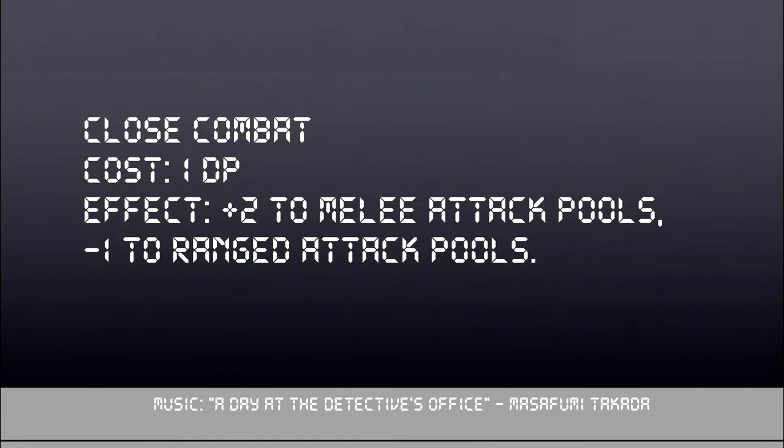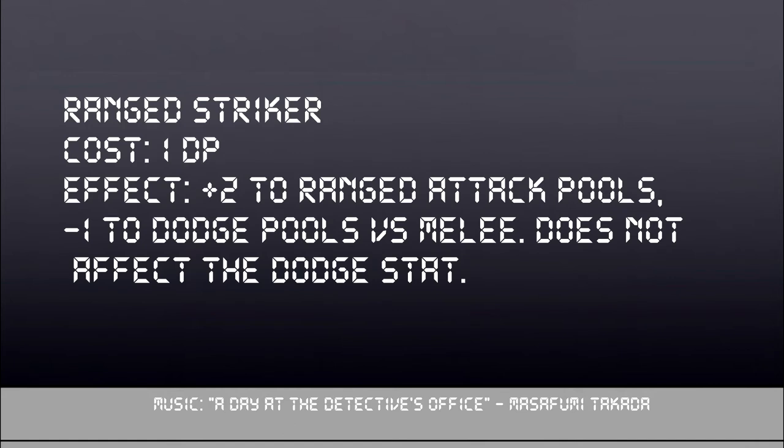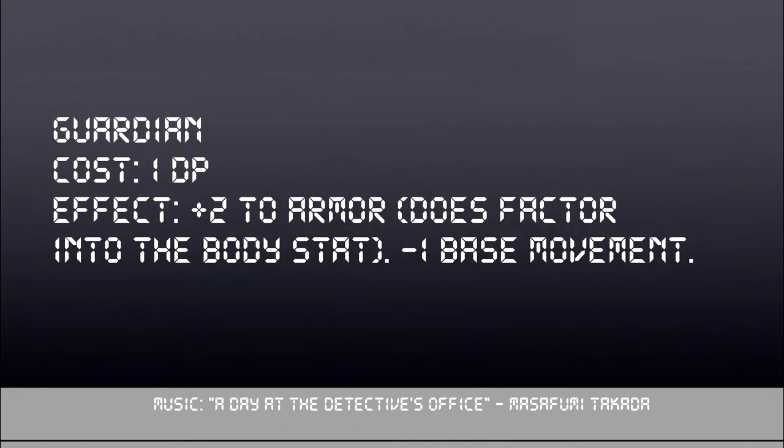First up, Close Combat. It costs 1 DP and grants a +2 bonus to the accuracy pool of any melee attacks your Digimon has; however, you suffer a -1 penalty to all ranged attack pools. If your Digimon's a close quarters brawler, this is what you want. Conversely, Ranged Striker, while also costing 1 DP, increases ranged attack pools by 2, but if you try to dodge a melee attack, you take a -1 penalty to your dodge pool, which does stack with other penalties. If your Digimon is in the backline focusing on ranged strikes, it's not a big deal most of the time — take this on your backline ranged fighters.